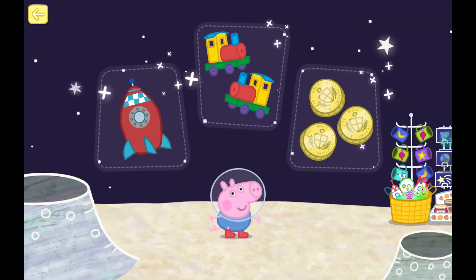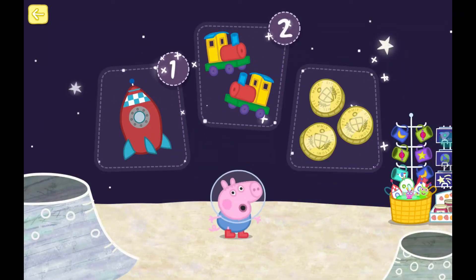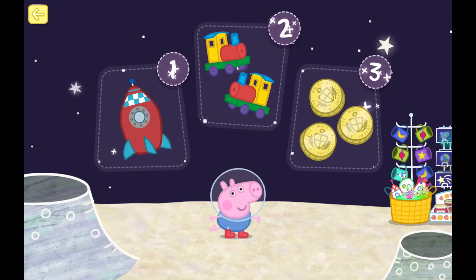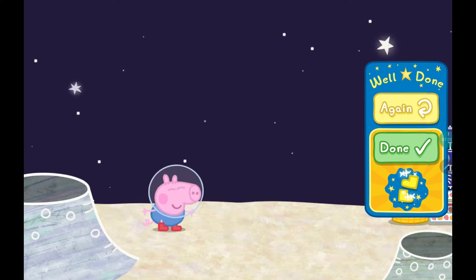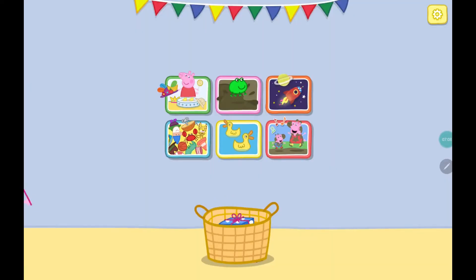You found everything that George wanted. One rocket, two trains, and three gold coins. Press the yellow button to play with another character. Choose somewhere to explore.